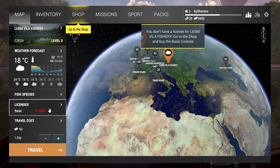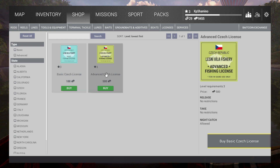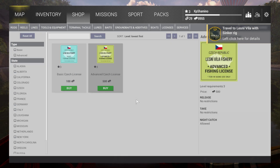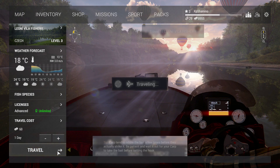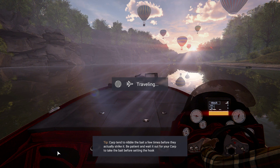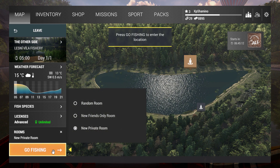You need to buy a license. Click here and make sure you buy the Unlimited Advanced license — the basic one is a waste. If you buy the Unlimited license, you're done for the entire time you play the game and never need to look back. Now we've got the Unlimited license, so let's travel and start fishing. I'm just going to follow the mission.